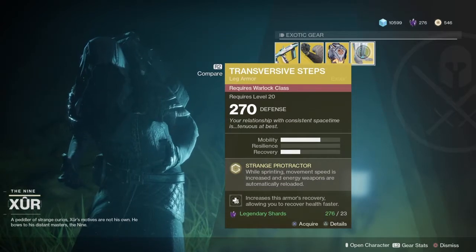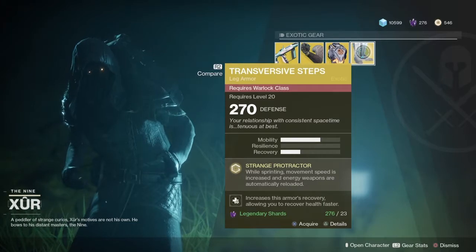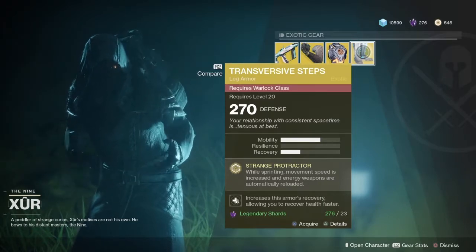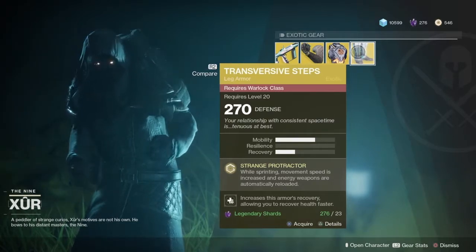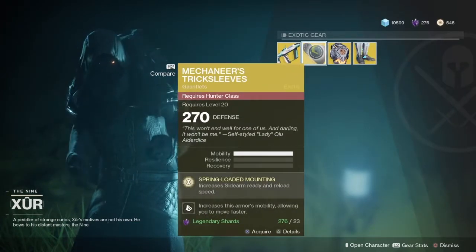Transversive Steps — I believe this is from D1 as well. While sprinting, movement speed is increased and energy weapons are automatically reloaded. That's pretty crazy for energy weapons. It'll help if you get in a gunfight, run away, get in a gunfight again — you don't have to bother to reload and die.